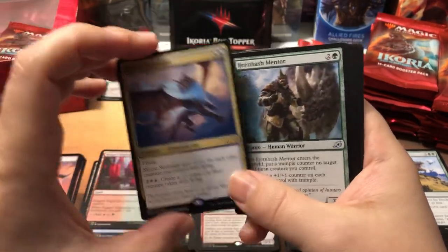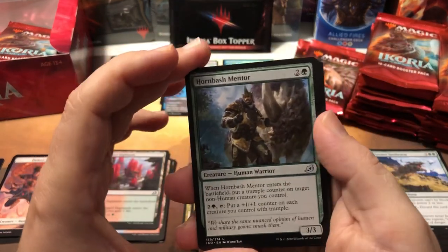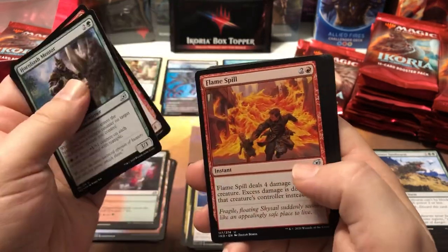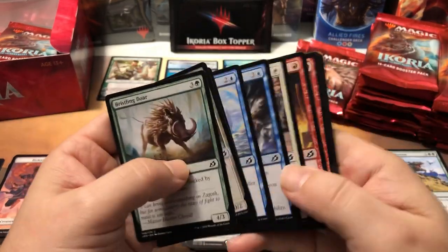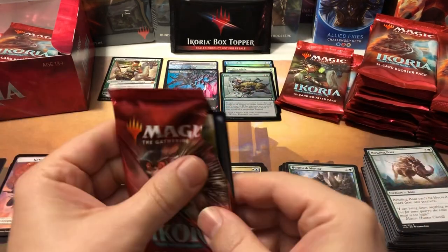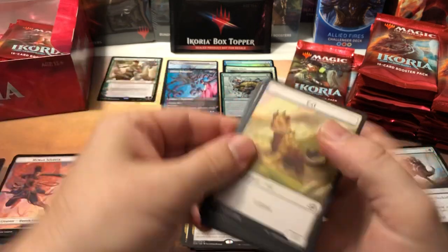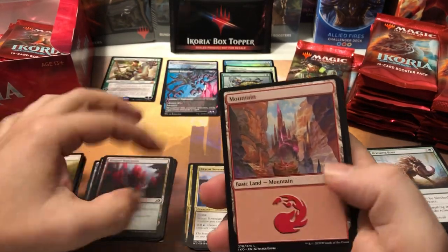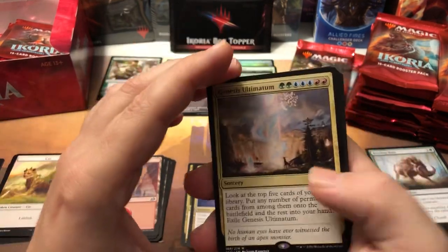We got the land, Skycast Sovereign for our rare — pretty fun little flying bird-kitty. Horn Boss, Hornbash Mentor, Sanctuary Smasher, and Flame Spill for the uncommons. Nothing alternate in the back. So what are you guys thinking of the set so far? Have you been drafting it on Arena or have you gotten your hands on any cards? Are you having fun with it? What do you think the set's gonna do over time? I'm not even mentioning values in this video because there's no point.